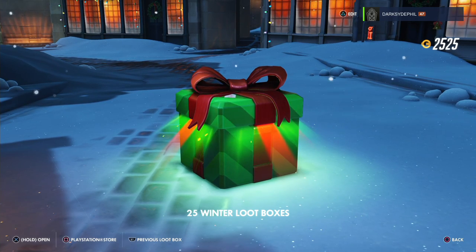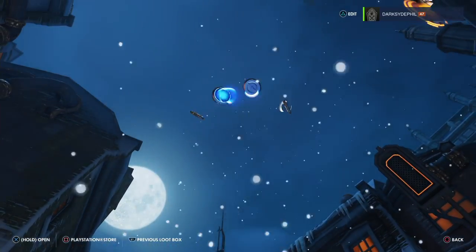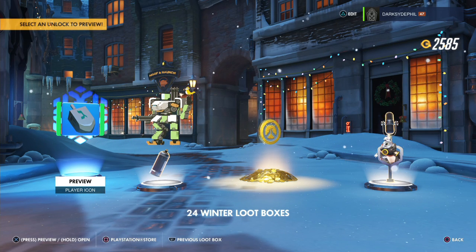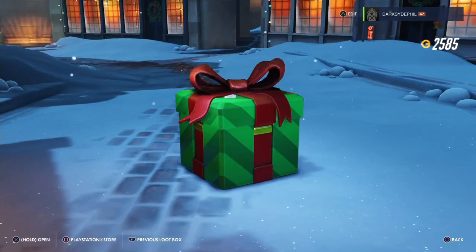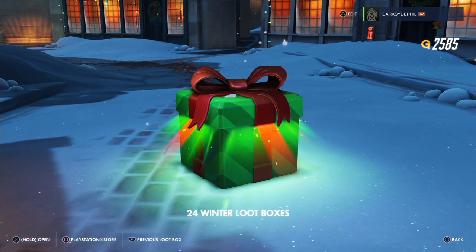Alright, let's see what's in the first one. We've got a dreidel — a dreidel player icon, are you serious? A spray I already had, some currency, and a voiceline I already had. That's kind of crappy. I don't want a dreidel icon, sorry.